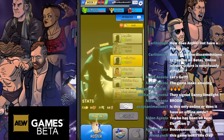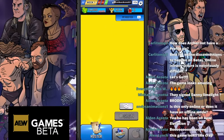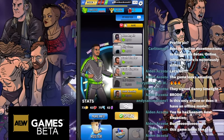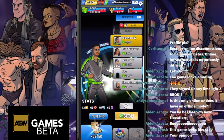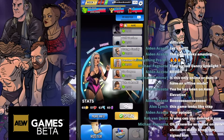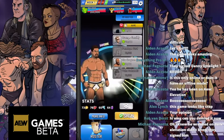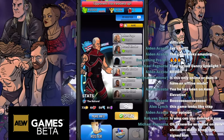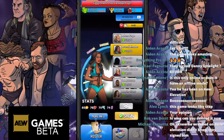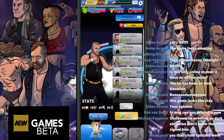So you buy wrestlers first. They range between 10,000 and 35,000 coins. The bigger wrestlers, the more popular guys like Kenny Omega and Cody Rhodes, cost a lot more compared to someone like Marco Stunt or Peter Avalon. They all cost different amounts, but you have to budget because on the next screen you have matches, so you do not want to use all 200,000 coins on wrestlers.